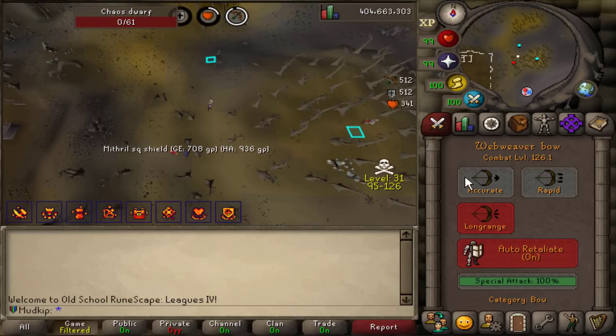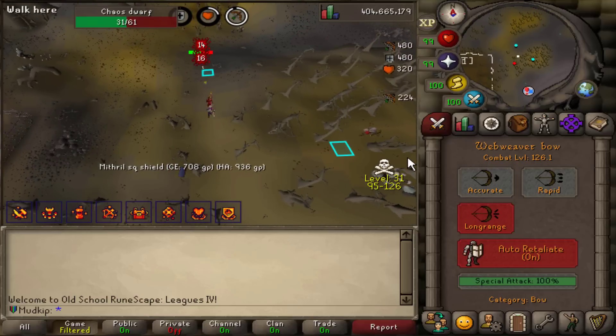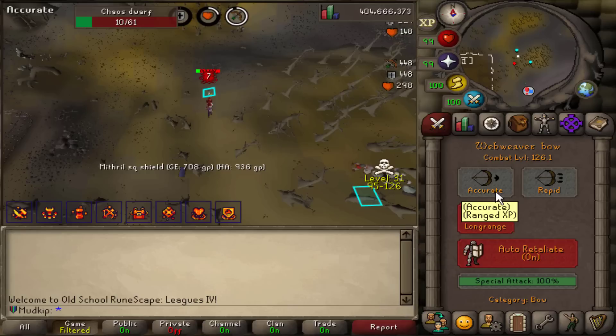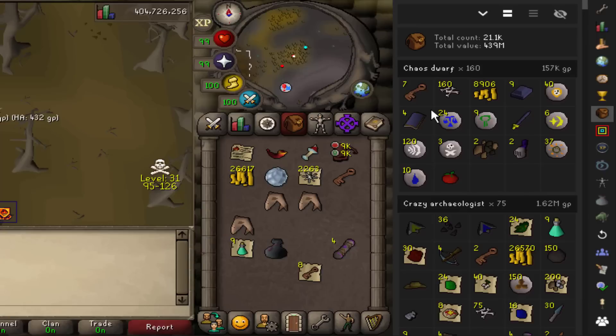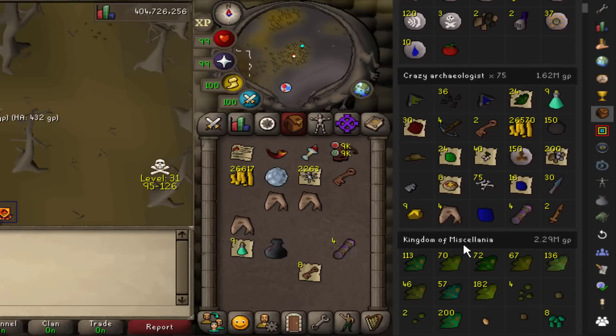I just remembered I was supposed to be training on long range with the Webweaver Bow to get the defense XP. I must have accidentally set it to something else. Here's the last Muddy Key I need — seven from the chaos dwarves, two from the Archaeologist, and one from a long time ago.